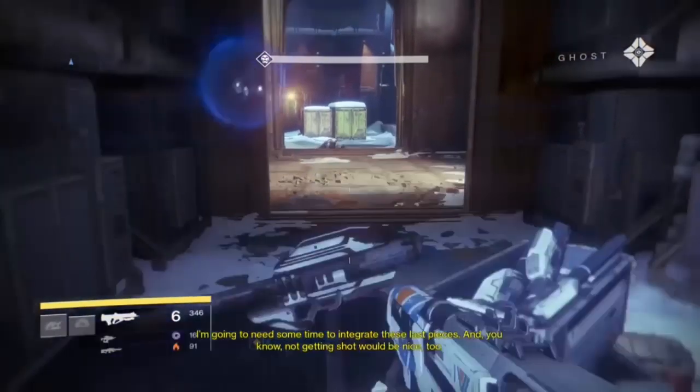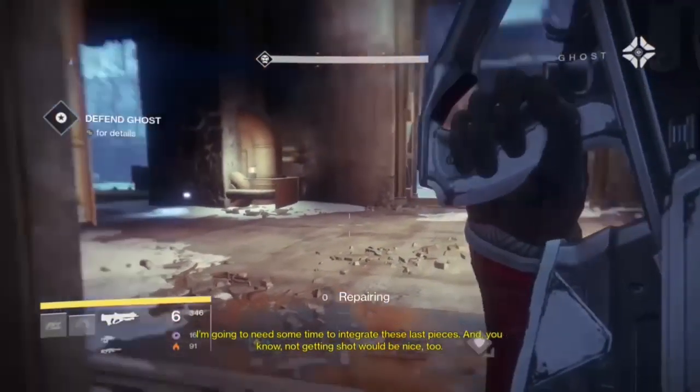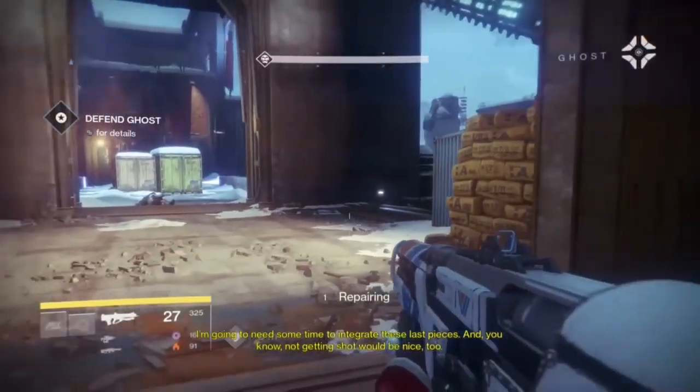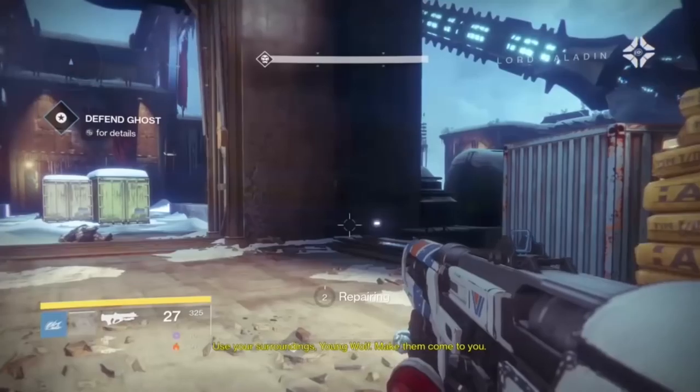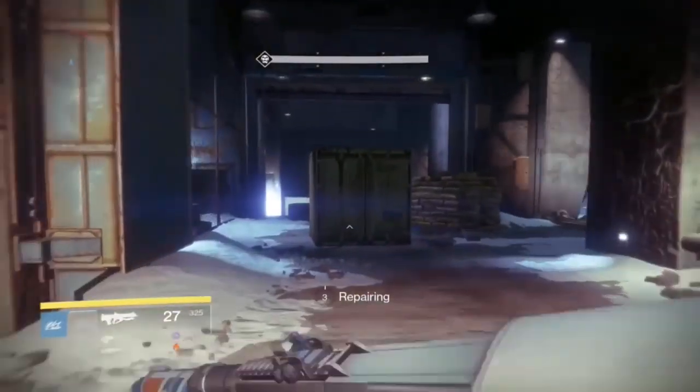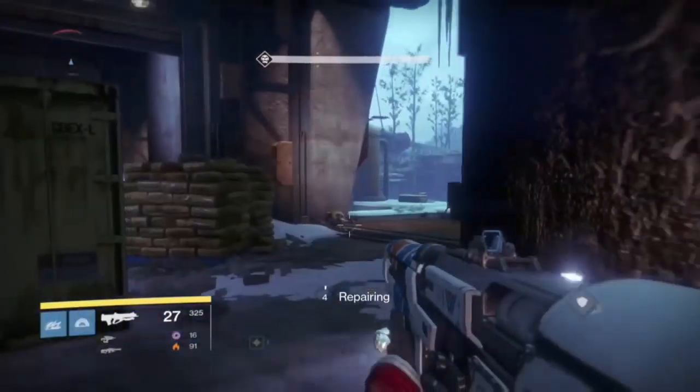The Gjallarhorn will actually drop mid-mission and it will drop at 350 light level. So once you have it, you'll be all squared away to go. And if you have the Iron Gjallarhorn, it will actually unlock once you get the regular Gjallarhorn.